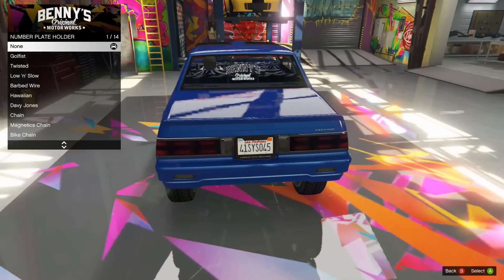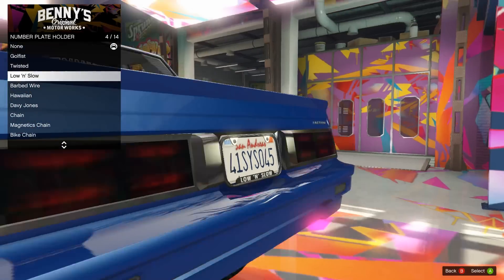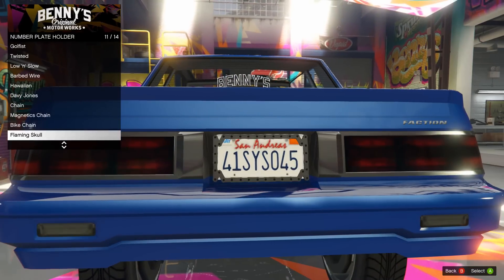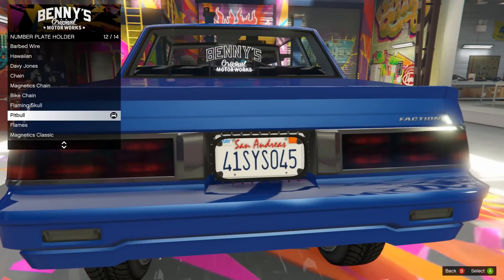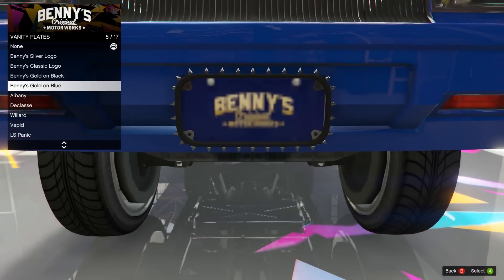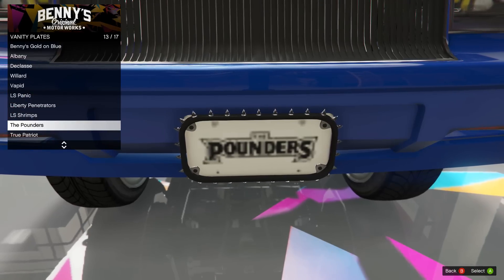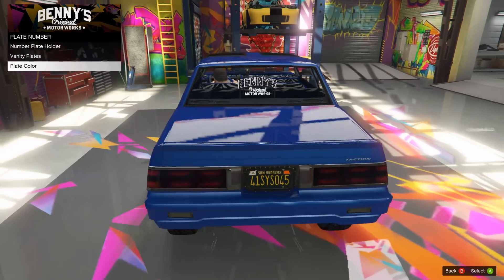Number plates - we're gonna throw a plate on the back there. What do we want for the plate holder? Low and slow - that does not apply to this car in the slightest. Palm trees - just chilling. I'm gonna go with the skulls... actually, you know what, I'm gonna go with the studded one, change it up. It's gonna be the pitbull one - Mr. Worldwide. On the front we're gonna put the pounders - that's kind of funny. The back plate I'm gonna go with a yellow and black instead of North Yankton this time.